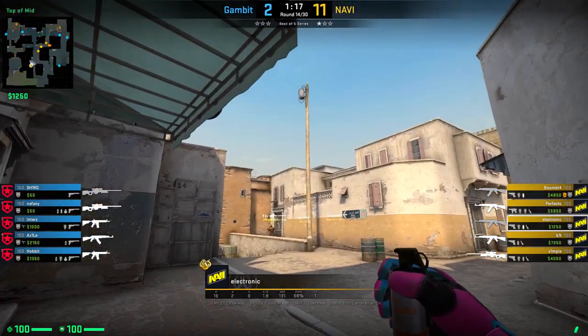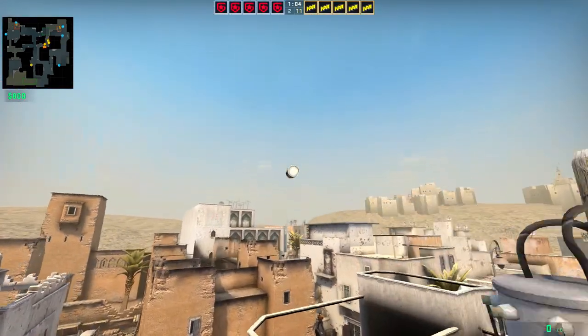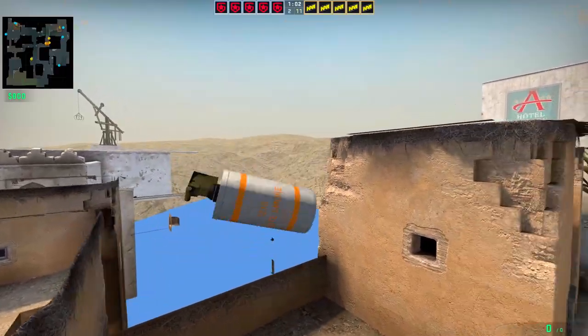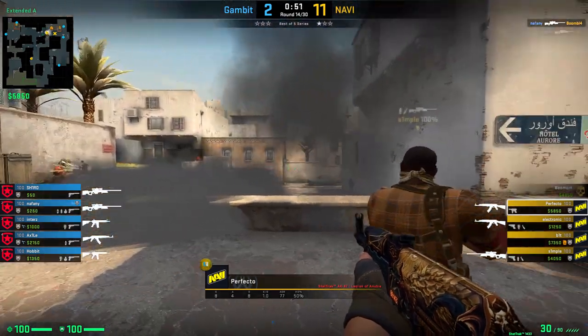Most of you should know the AWP smokes on Nuke. Electronic is showing us another lineup for it. Get onto top of middle like shown, aim onto the top of the right corner of the roof, then without moving your mouse jump onto the cart, get into the left corner and simply jump throw your smoke. As you can see from Perfecto's POV, this will perfectly land right where you want it to.